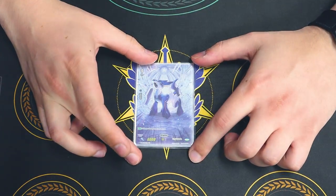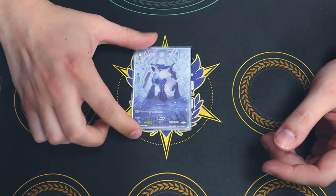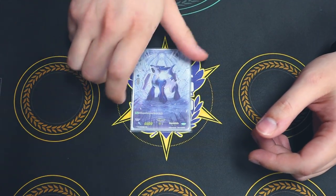Starting off with our starter, which is Gleim. On ride, draw a card, and you get a quick shield if your opponent's at grade 1, so that is cool.